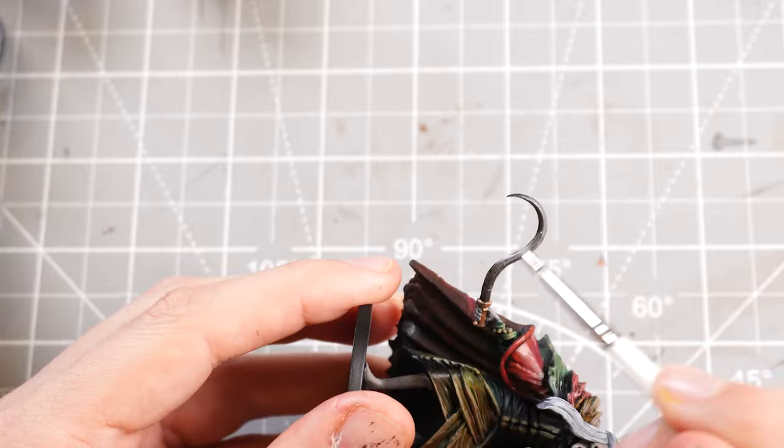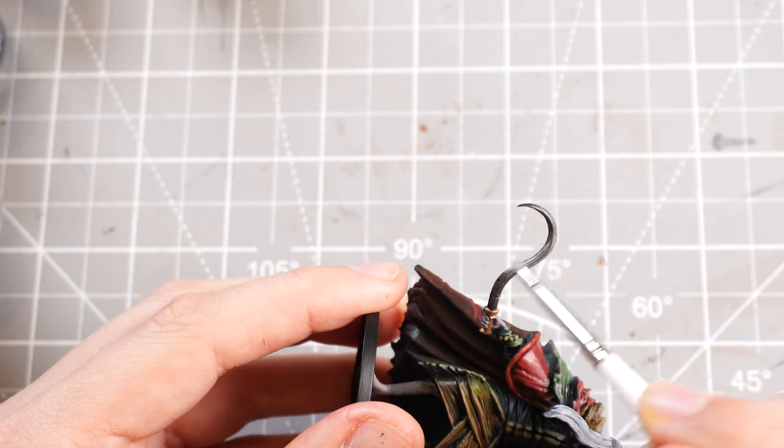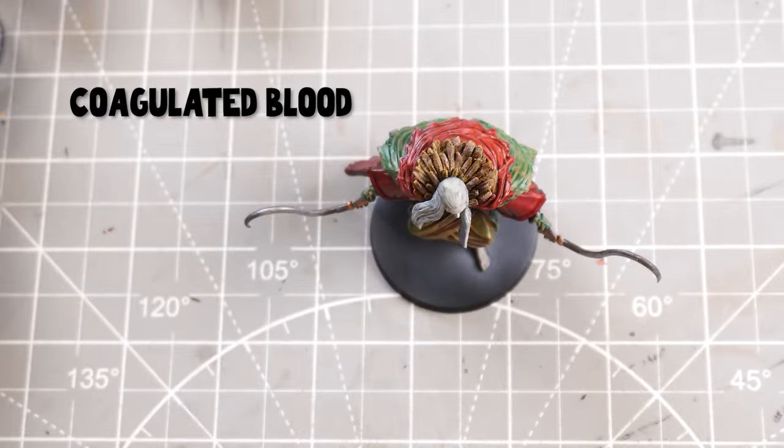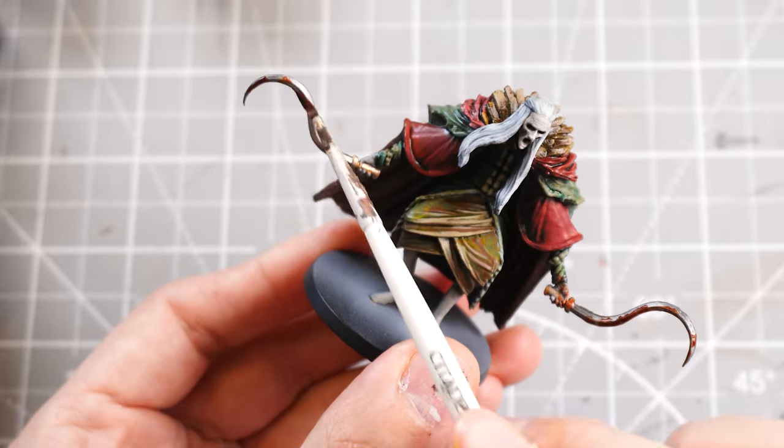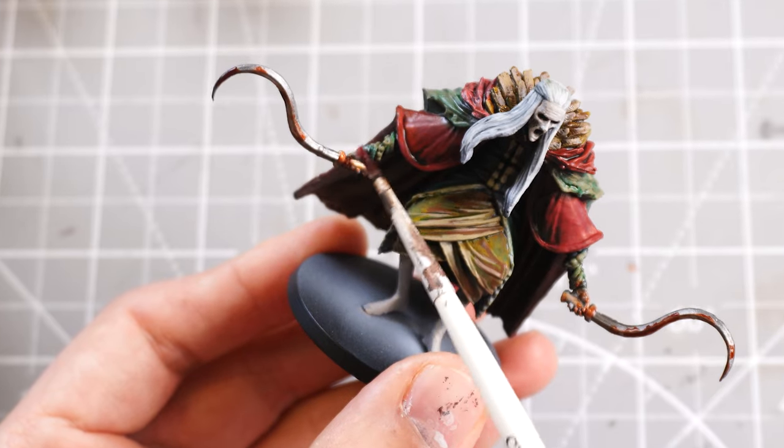And with that done, we're on to the last part, which is coagulated blood, which is what I absolutely love doing. I'm just going to dab on some blood over those weapons, make it look nice and bloody - he is a crazed Bloodborne boss after all.